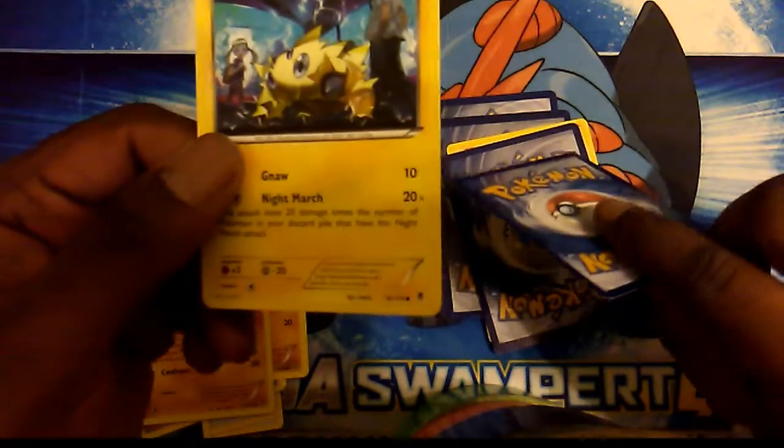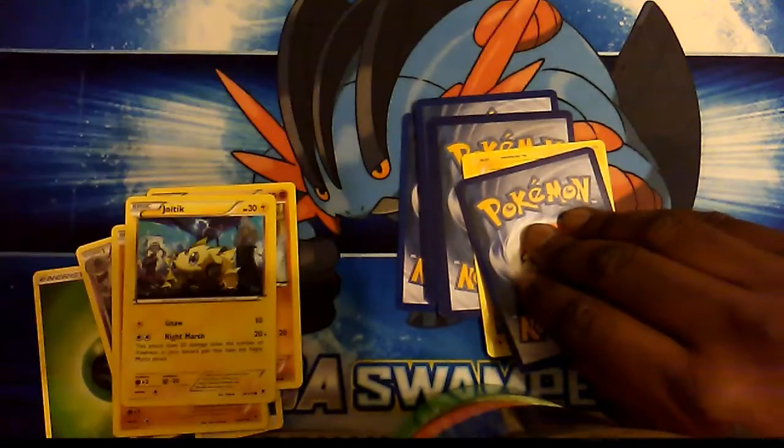Unlisted Leaf, Blazing Fire, Unlisted Leaf, Nidorino, Wooper, and we get some Vintage... Anthem, Jolteon. We're looking at these — oh, that's bad. Raticate, which is a rare, but not that great of a rare.